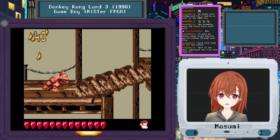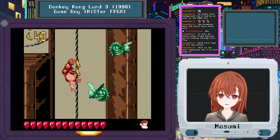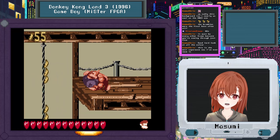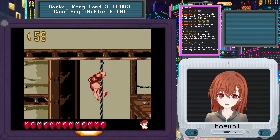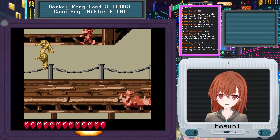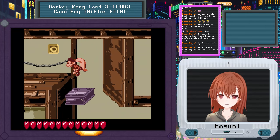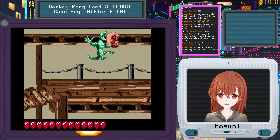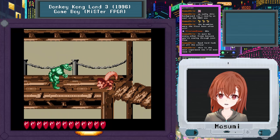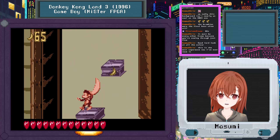The Game Boy Color, to my understanding, was still pretty limited. I don't have a lot of personal experience with the Game Boy systems except for the Game Boy Advance — that's the one I owned. I have the original Game Boy Advance in Indigo Color, and then the Game Boy Advance SP in Onyx Black or whatever it was called, which had a built-in backlight. I'm still probably gonna sell those, along with some other stuff — I just haven't done it yet.